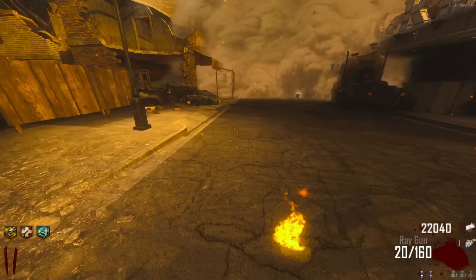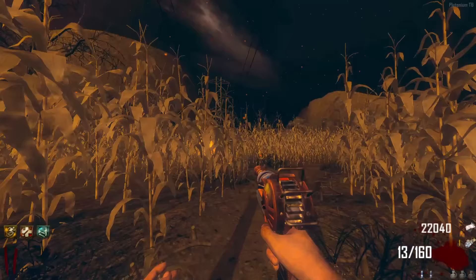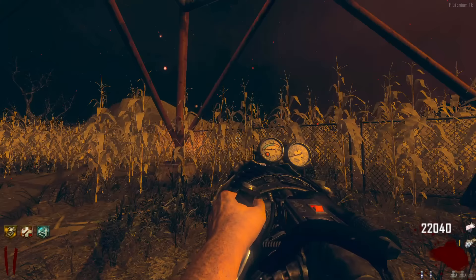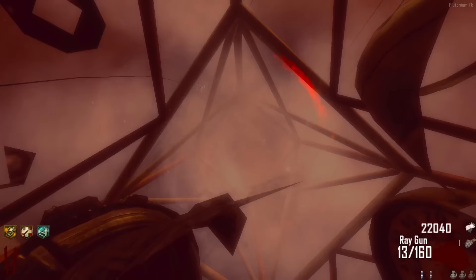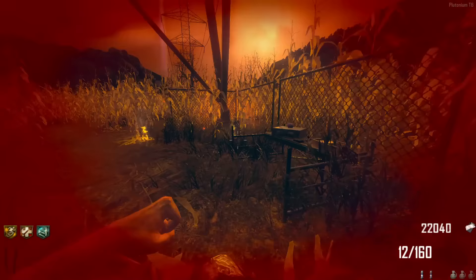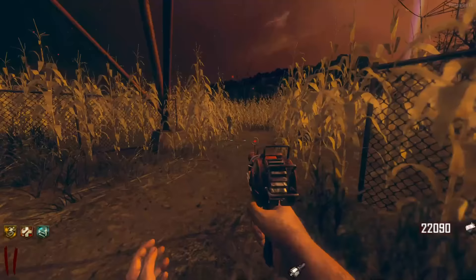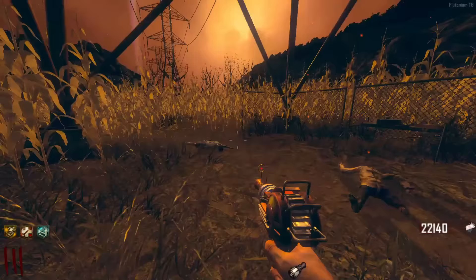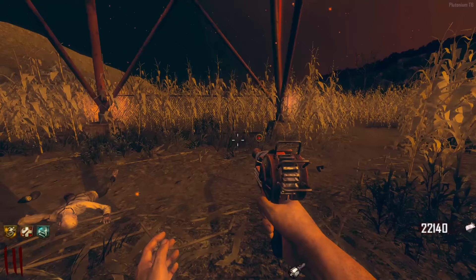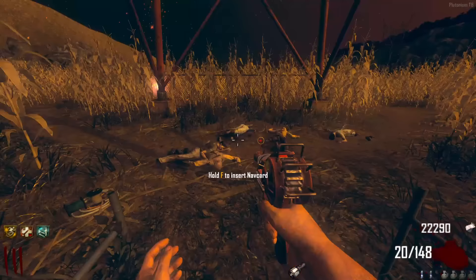We're pretty much at the tower. Pulling out the jet gun, firing straight up — Richtofen started speaking. We need to keep shooting until it breaks. He's now talking about how we need to start killing zombies. We need to wait for the zombies to come to us and get explosive kills. This area of the map — zombies just take so long to get to you.